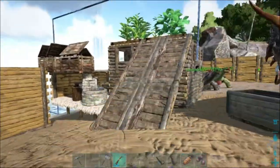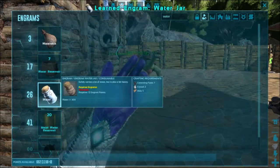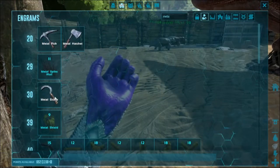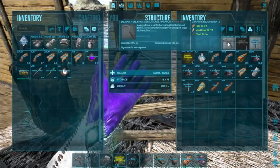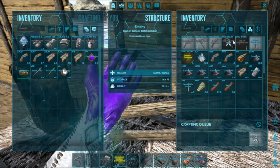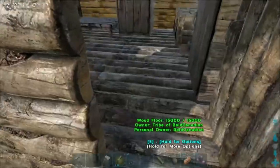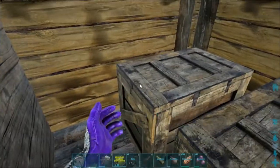We're also going to unlock the water jar and the metal sickle. Let's see — I need 16 hide, 18 ingots, and 4 wood. I'd recommend you always just carry one of these metal sickles — they're so beneficial when you're out and about, and it's only about two pounds. I always just leave it in my inventory since you only need to pull it out every once in a while.